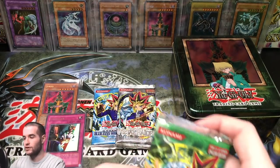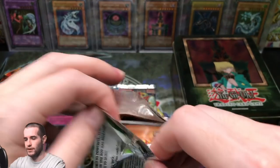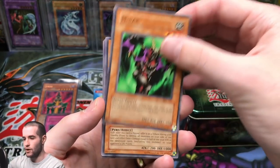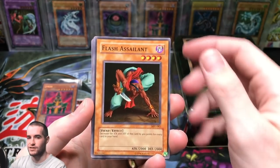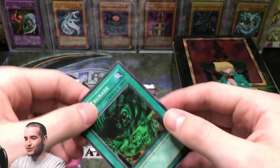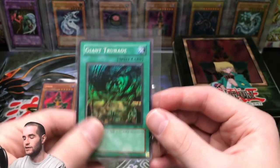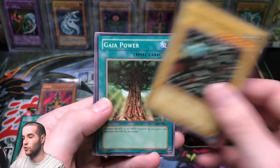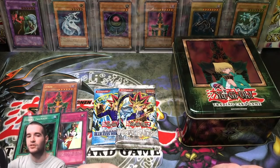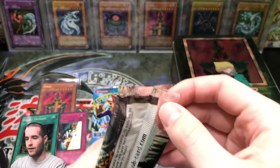Magic Ruler comes next — the third set released in 2002. Let's see if we can pull a Relinquished out of here — that would be absolutely insane. Minar, Jiggen Bakudan, Flash Assailant, Turtle Oath, and Giant Trunade — upside down! So we got another foil, two foils in a row. And Giant Trunade is an awesome super rare. This tin is doing us right. Steel Ogre Grotto, Gaia Power, Chain Energy, and High Tide Giugin. Two more packs — can we make this tin absolutely insane?